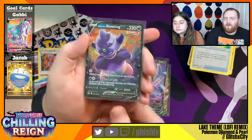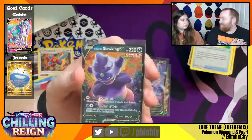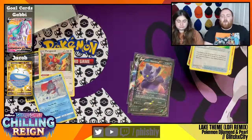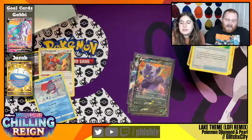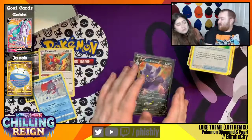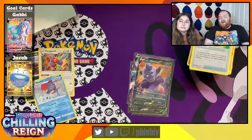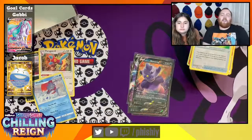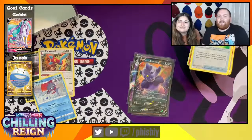And finally we got the Galarian Slowking V, which is a super cool attacker. I just love the art on this card, I love the design of this Pokémon, and I'm just super excited to make our Slowking deck. We're most of the way there. Anyways, that's going to do it for our third box of Chilling Rain. We hope you enjoy watching us open these packs. It seemed like the first half of the box was a little more loaded than the second half, but we did get eight V hits total, which is above average for a booster box. If you want to see more card opening videos, we tend to do them every weekend. Otherwise throughout the week, we upload some tabletop gameplay videos with Pokémon cards or some Pokémon Trading Card Game Online videos. We hope to see you again next time and hope you have a great rest of your weekend.